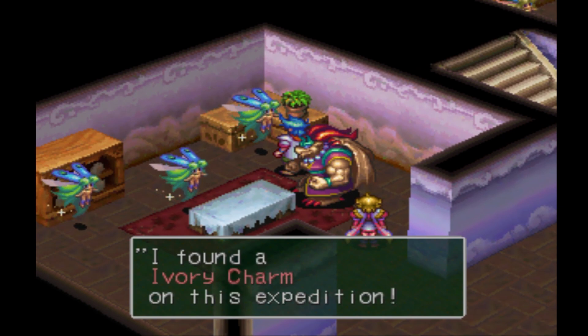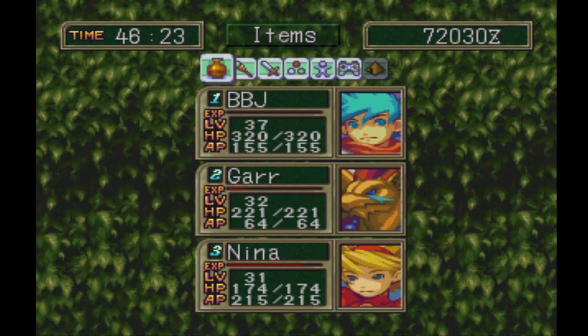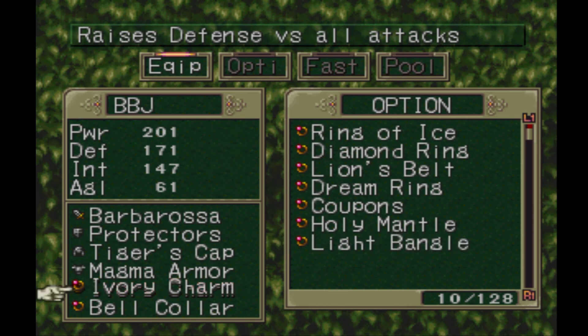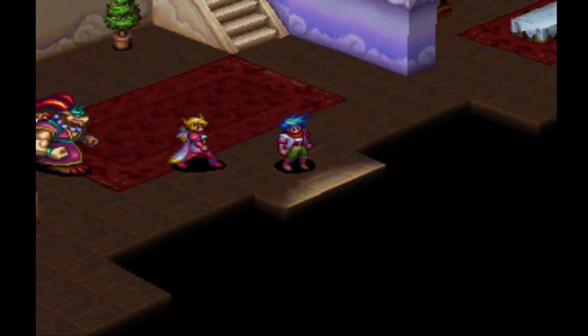There we go — our first ivory charm! This is a very good accessory. I believe it heals you as you walk, heals you in battle, increases your healing power, and I think it also resists status changes. Let's go ahead and equip it to Big Baby. It also raises defense versus all attacks and is preventive against elemental powers like fire and ice. Really good.